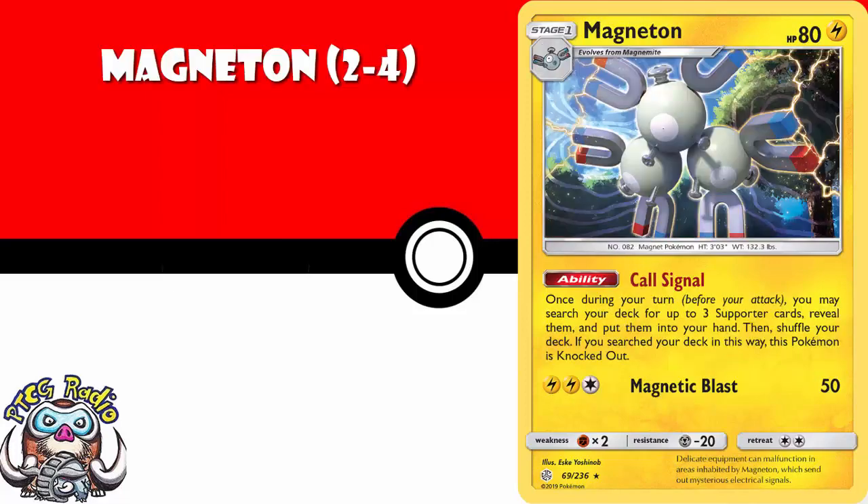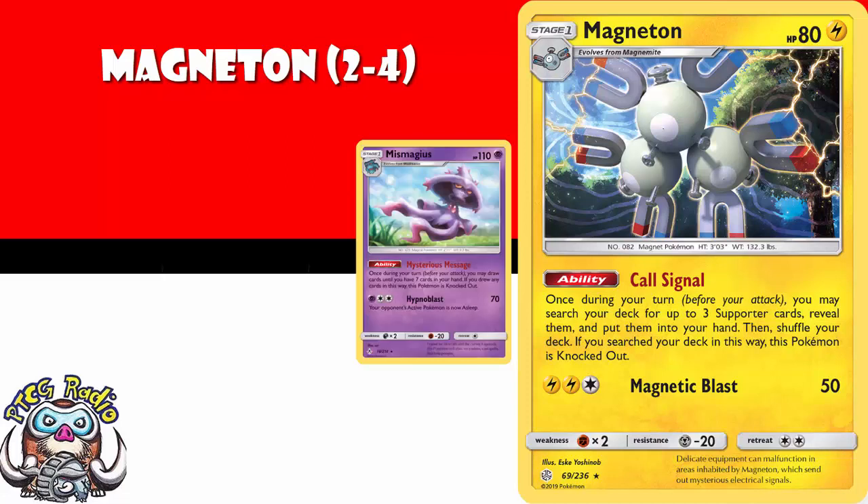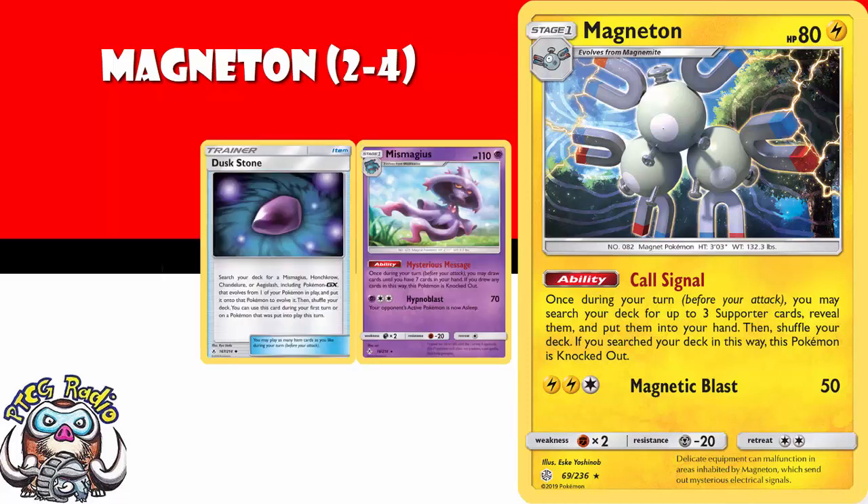Magneton is another one that's going to find its way into a lot of decks. You can KO it, and yes, that does mean giving up a prize. But you then search your deck for three supporter cards, reveal them, and put them into your hand. Well, there's a very good chance that one of those three is going to be Lieutenant Surge's Strategy, so you play that one, and then that allows you to play the other two cards that you went and searched. It basically means you can go and search three supporters, one of them Surge, and then play the other two right away. Of course, it does have some fairly strong competition from Mismagius, and Mismagius does have Dust Stone, which allows it to evolve up straight away. But I could see this making its way into an awful lot of decks.